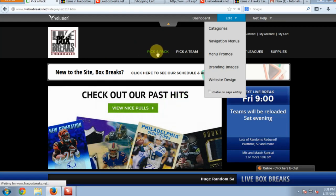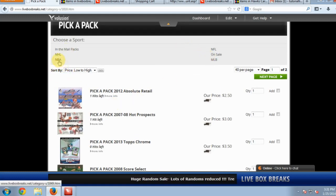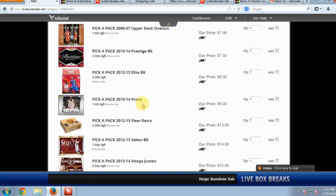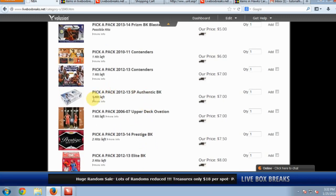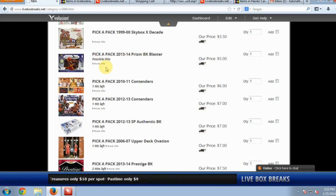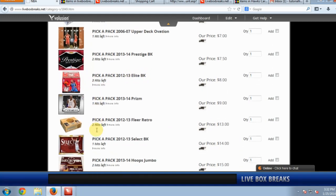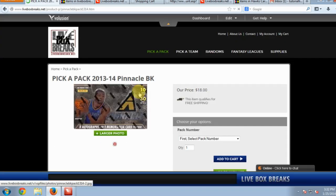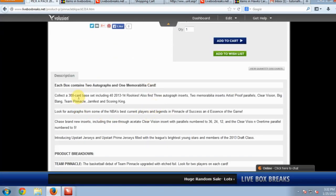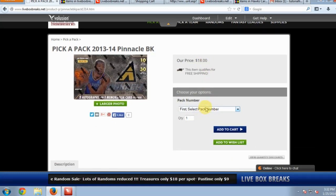For Pick-a-Pack, we have all the different sports here. If you just like NBA you can go ahead and break that down — here are our NBA packs that are live right now. Let's go into SP Authentic — it says there's one hit left. We keep up with the hits live. Let's go into Pinnacle Basketball — you'll see in the description there are two autos and one memorabilia per box, and the price is eighteen dollars per pack.